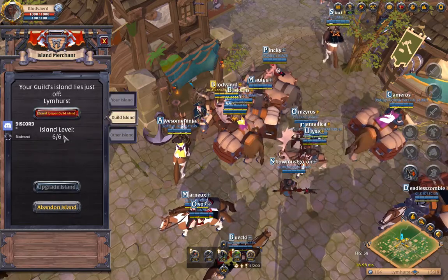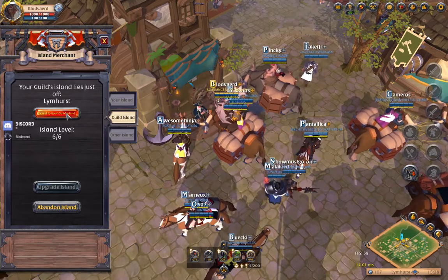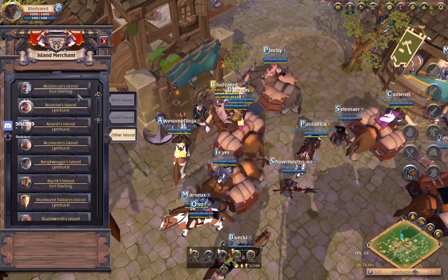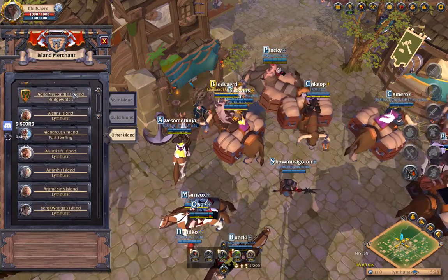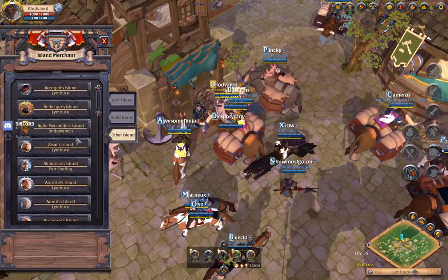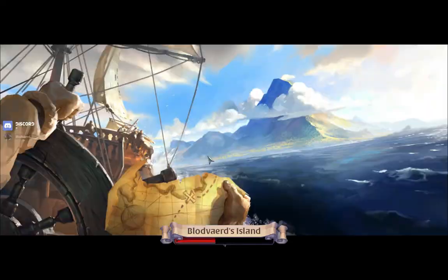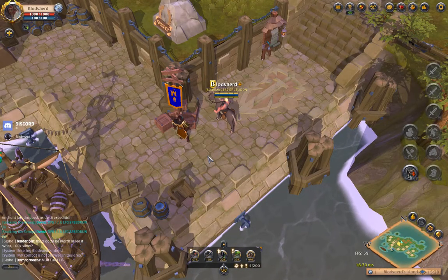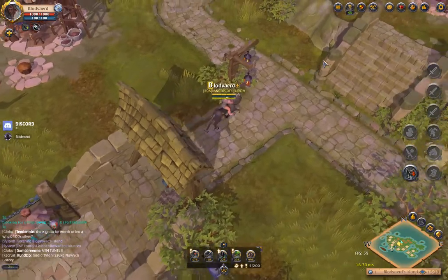I also have my guild island — I'm a member of the guild and the guild island itself is six out of six. When you come down here you can toggle and see all of the other islands that you have permission to travel to. Traveling to islands within the same city as your character is free. This is my island — I'll bring up the map.